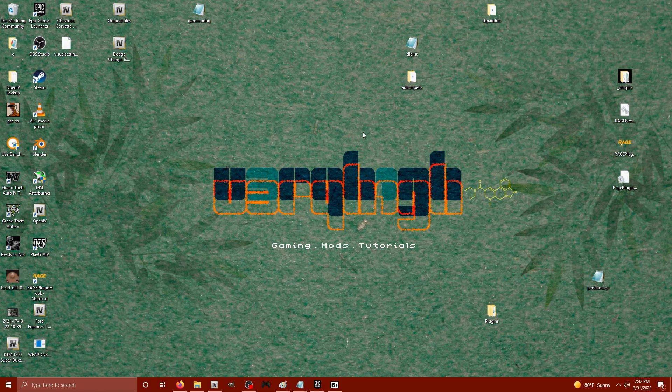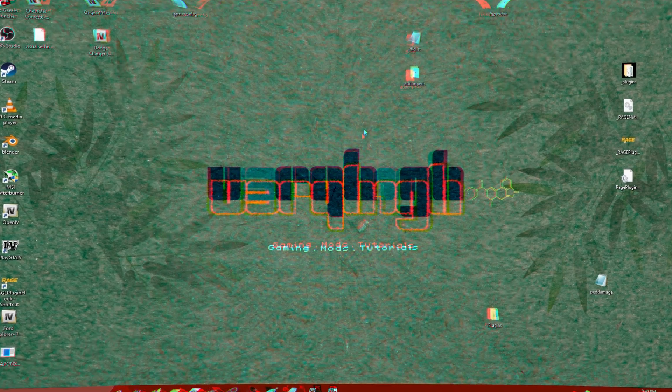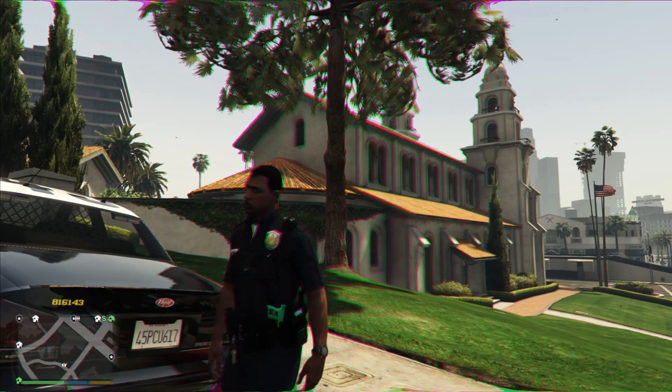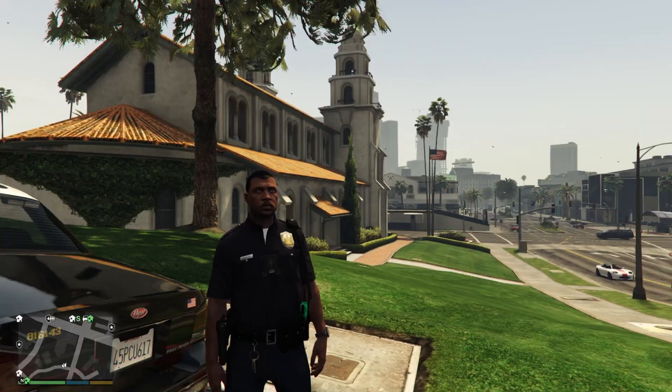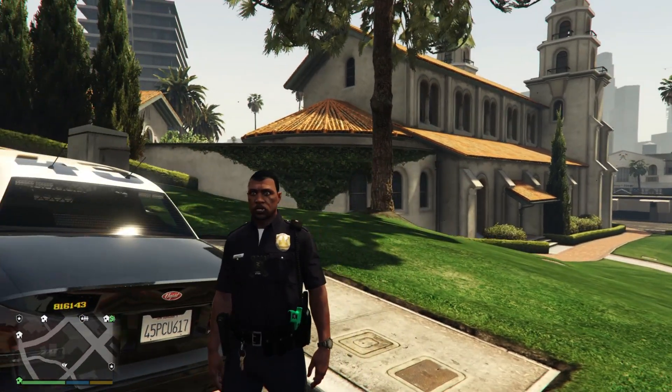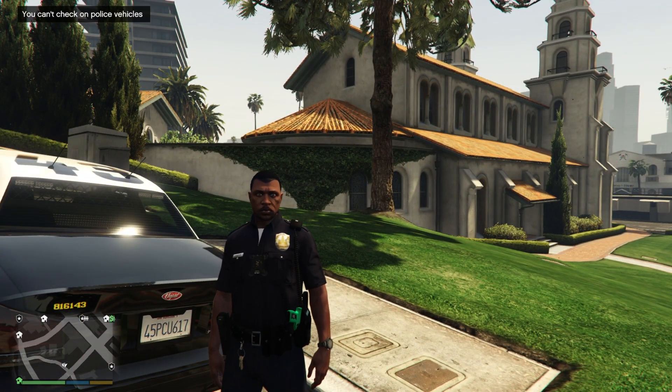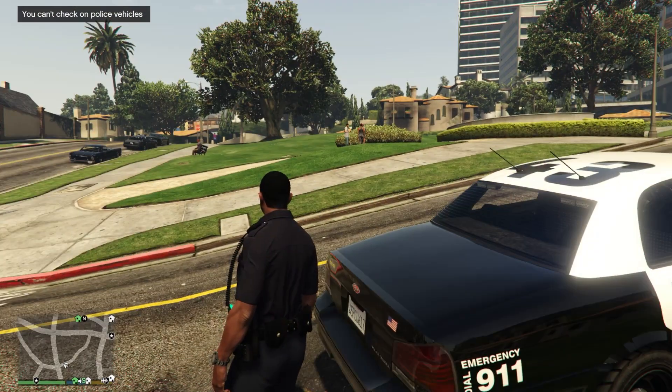Let's hop into Los Santos, hit the block, hop into a car and give out some citations. We are now in Los Santos, we are on duty, and we're going to demonstrate the keys. I'm going to hit F6 — you can't check on police vehicles so that's for when we're near other vehicles.